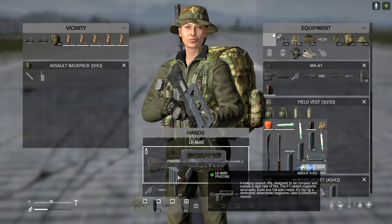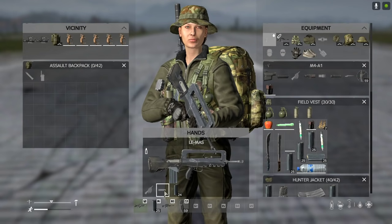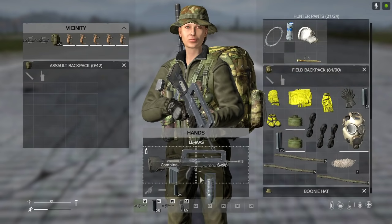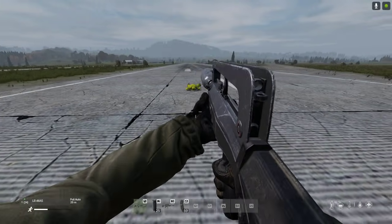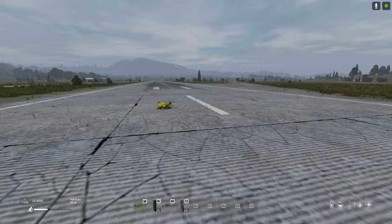It takes a 25-round mag, it can take a wrap, and it can take a suppressor. As of now, the only suppressor I can find to fit it is the improvised suppressor, which is a little bit odd to use on an assault rifle, but I guess needs must. So very, very nice.